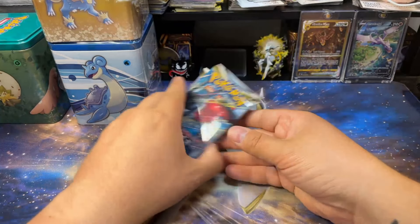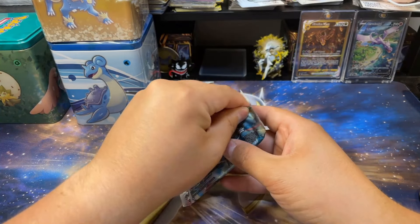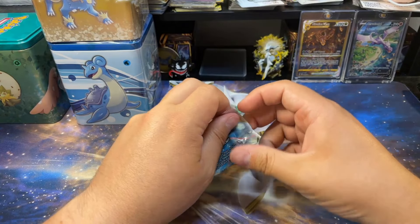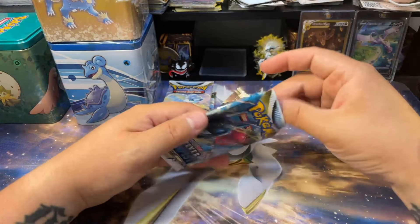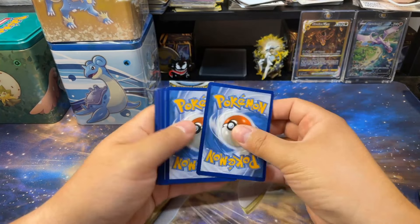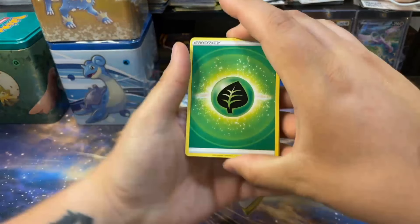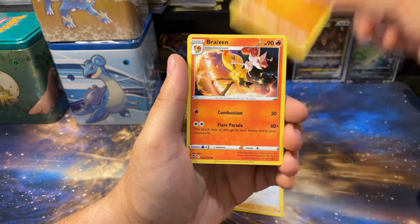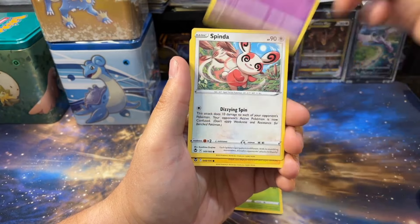We're going to open the Silver Tempest first, then the Lost Origin. We're opening the Alolan Vulpix pack second, because if you need to know anything about Silver Tempest, there are always hits in the Alolan Vulpix packs — always. And when I say always, I mean sometimes. I just feel like I always get hits out of the Alolan Vulpix packs, so yeah.